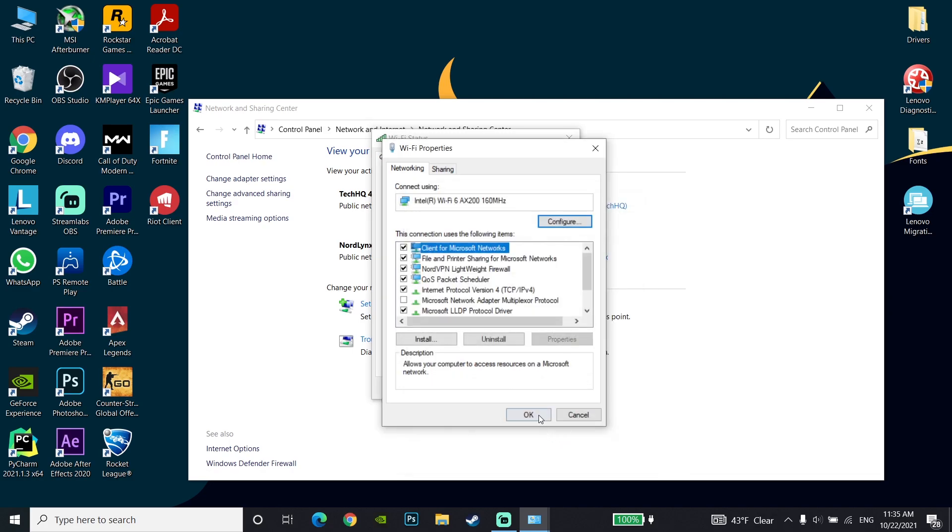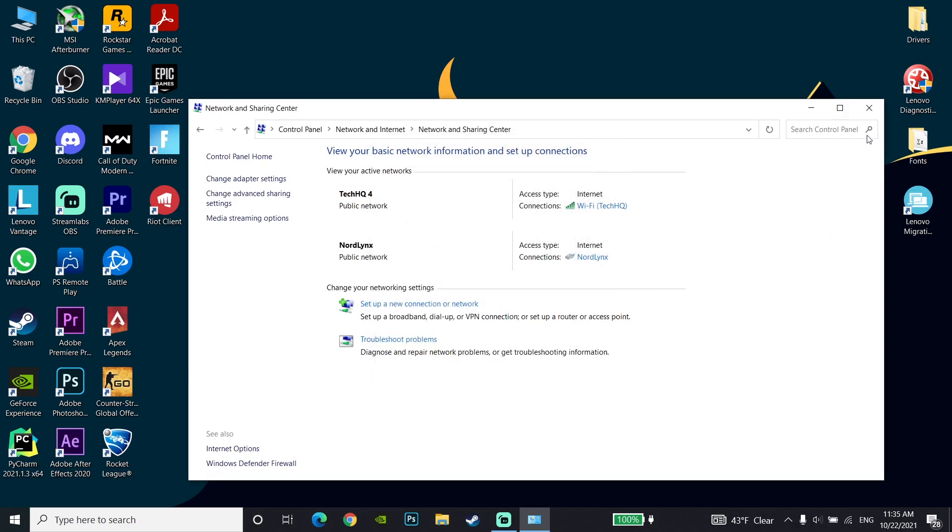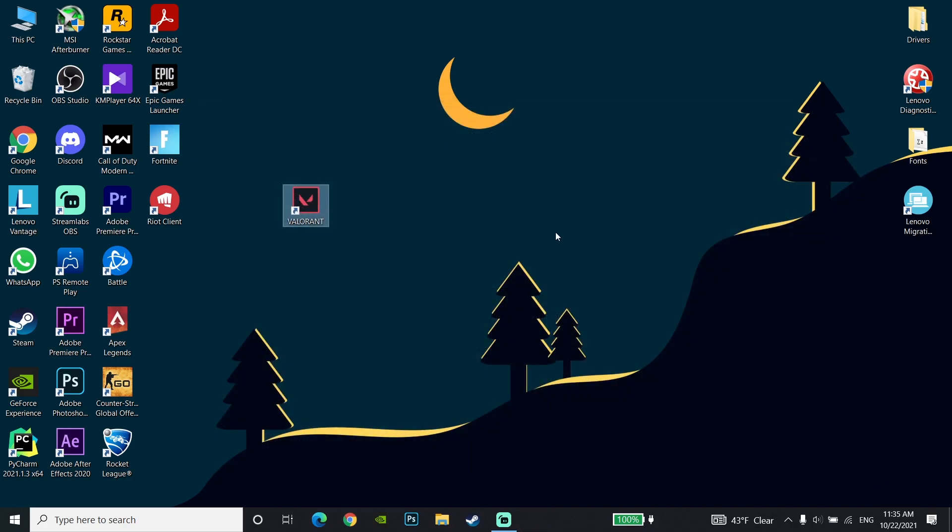Click OK and then close this window. Now open up Valorant and you will be able to play with lower ping.